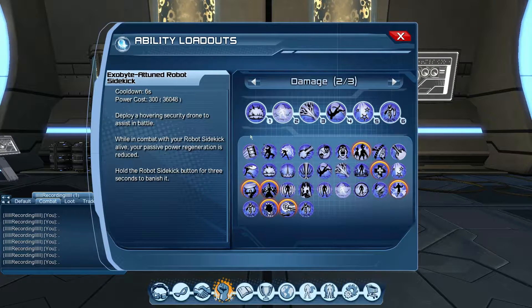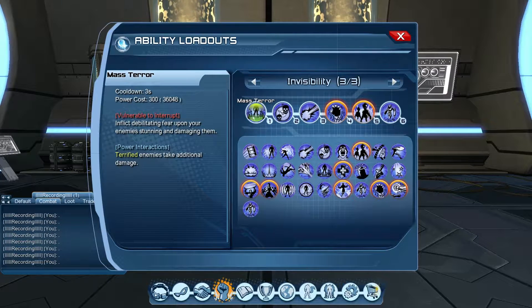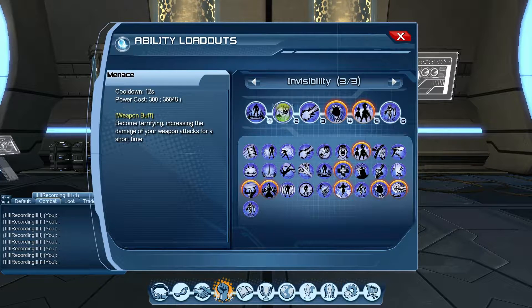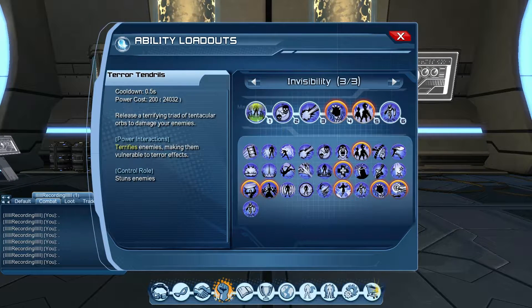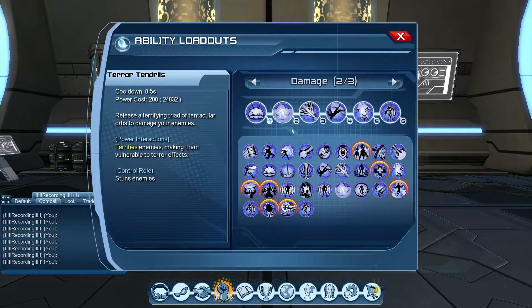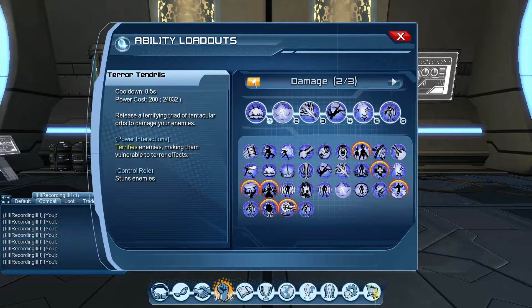When you start your rotation, you clip powers one, two, three — clipping means canceling the animation and going to the next power quickly. Hit one-two-three really fast, and you will enter Invisibility. Once inside Invisibility, the loadout changes: number one is Mass Terror, your full-range burst damage; number two is Menace, a weapon buff that also helps with clipping and boosts rifle grenade damage; number three is Psychic Shock, a damage-over-time that terrifies enemies. You then clip one-two-three again to exit Invisibility and continue your rotation.